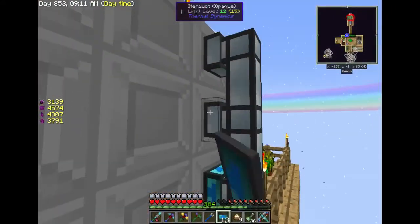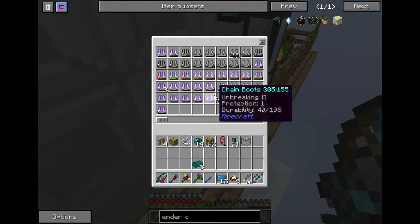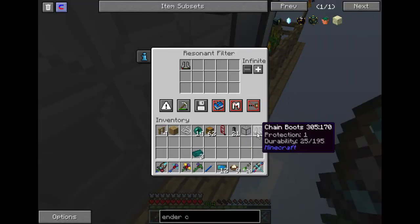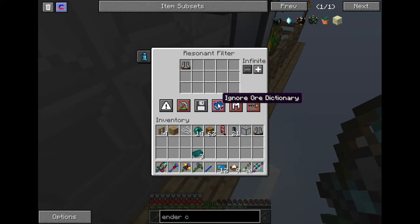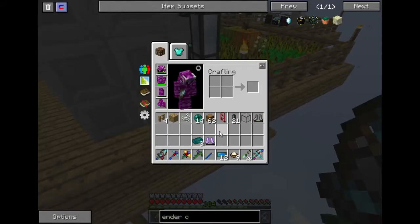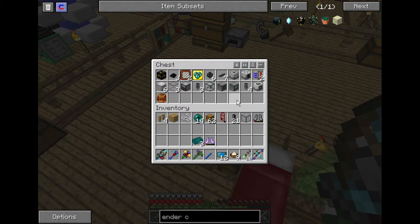I wanted to use the resonant filters because they look fancy and I can modify all of these different filter options. So I can say whitelist — let's pull one out here. We're going to whitelist chain boots, ignore the metadata because I don't care about the durability on them, and also ignore NBT. That should work. Let me pull one out and test it. Oh, I need a servo, don't I? Do I have one servo? I guess I don't.